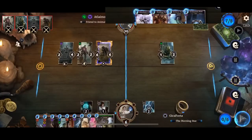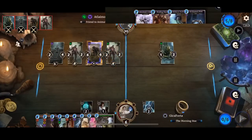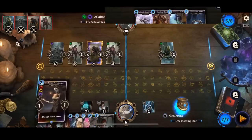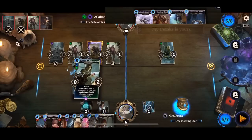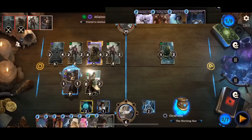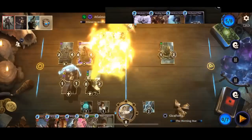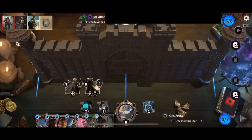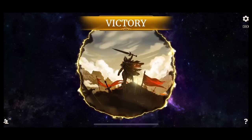Okay, I'm down to six HP. Holy moly — first time uniting houses with a mono neutral deck! I did it! Yeah, I did it! Thank you guys for watching, cheers!